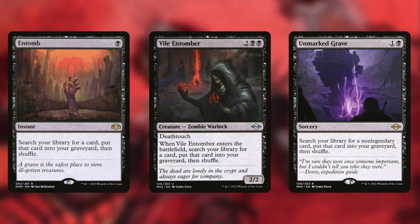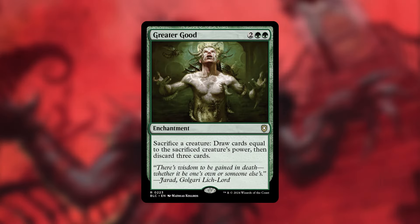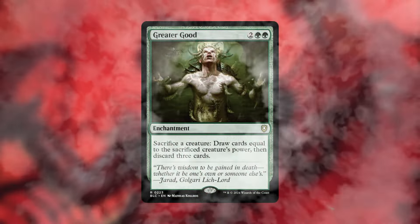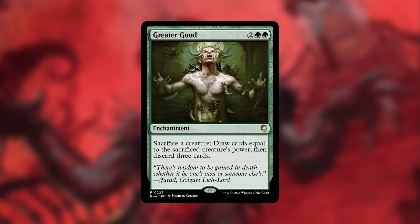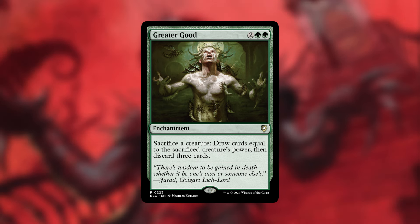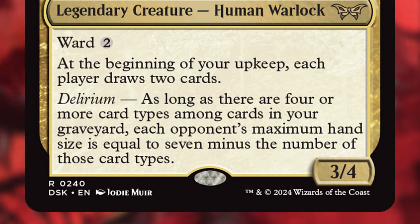You can take it a step further and search for specific cards in your library to put into the graveyard to meet that delirium cost. You could take advantage of entomb effects like Entomb, Violent Tumor, and Unmarked Grave. Another fun card to highlight is Greater Good: sacrifice a creature, draw cards equal to its power, then discard three cards. This will be a very important card especially when we have big creatures on the battlefield — draw a bunch of cards then discard three to meet the delirium cost.